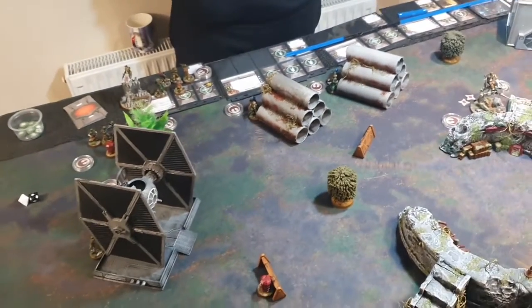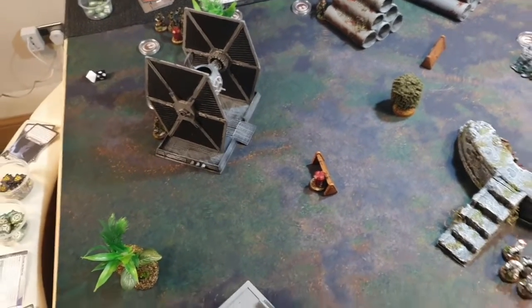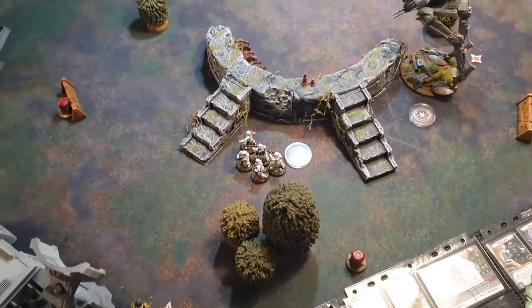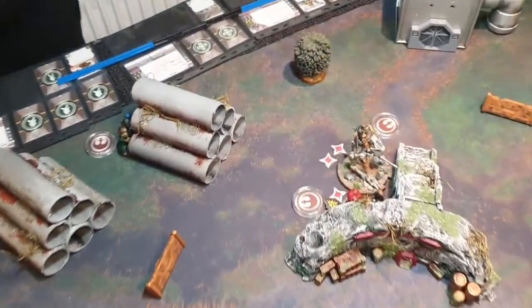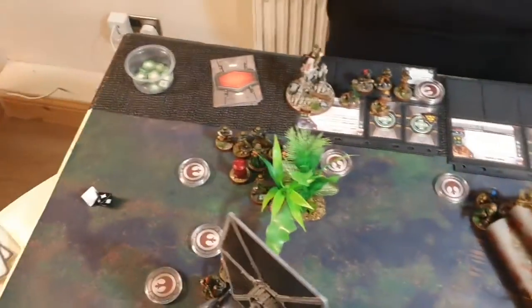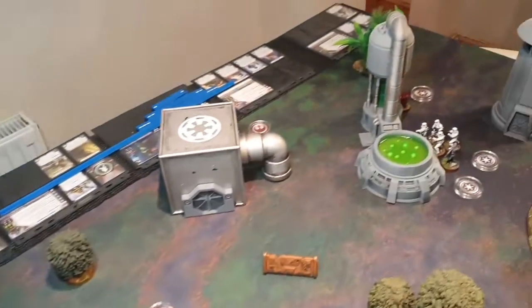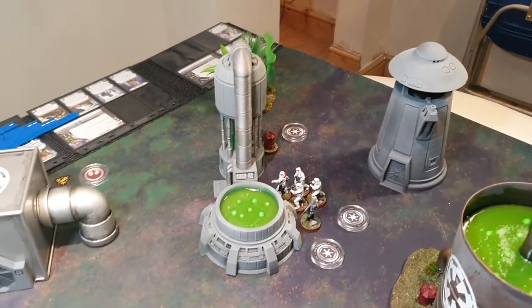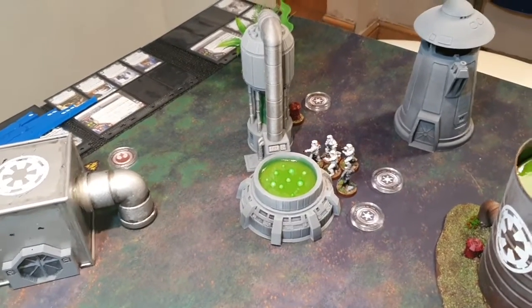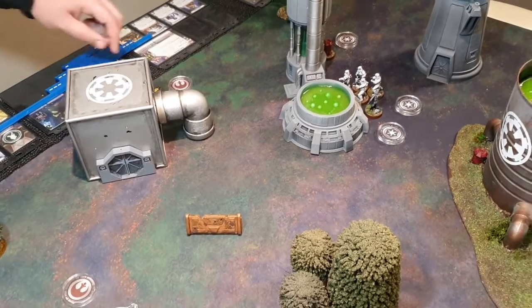State of play review: the dropped supply box is surrounded by Empire troops but unclaimed. Luke has claimed one box and is hiding. Rebels have one box secured in the far corner. One Stormtrooper unit leader holds a box for the Empire. Very close game — cleanup begins.